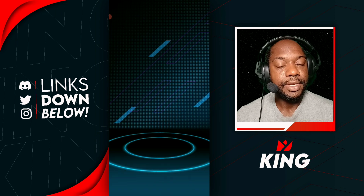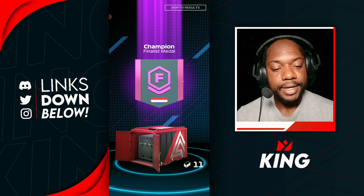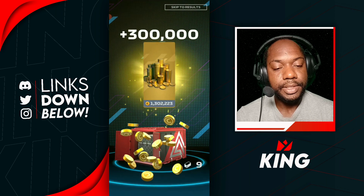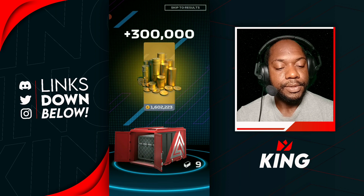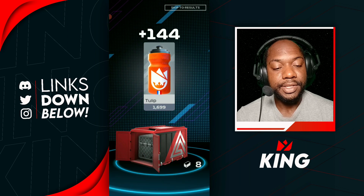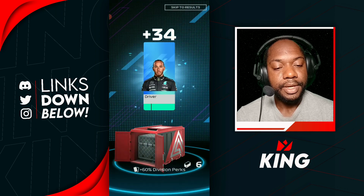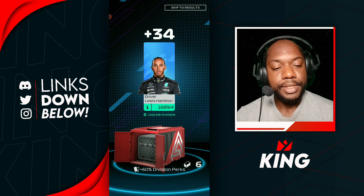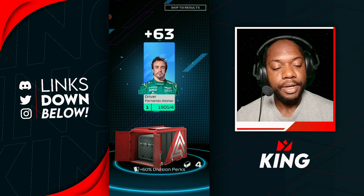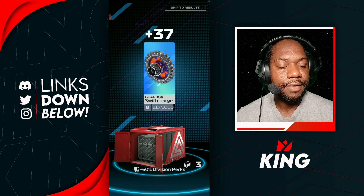Series 12 — let's see if we get some good rewards. Finalist badge, 22,000 stars, 300,000 coins. 144 Tulip — we have a lot of Tulip boost now. We also got some Axiom, Lewis Hamilton, Pierre Gasly, and Fernando Alonso as our commons, with one more common and then the rares coming.